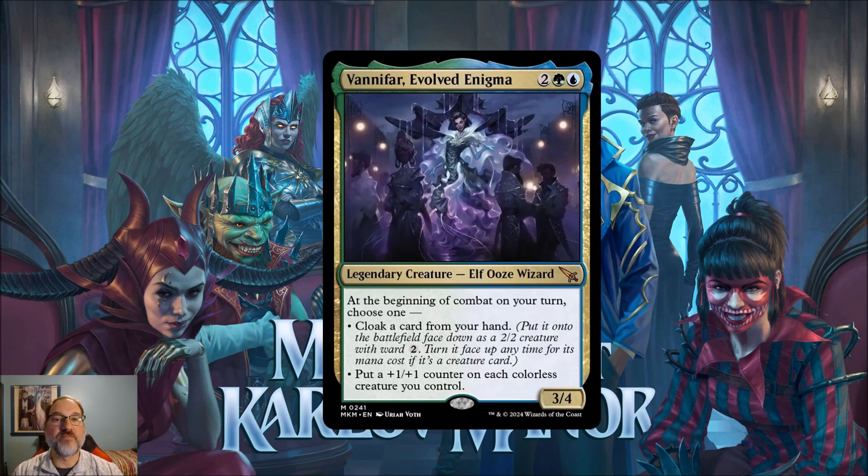First we've got Vanifar, Evolved Enigma, for two, a green and a blue mana. At the beginning of combat on your turn you get to choose one: cloak a card from your hand, put it onto the battlefield face down as a 2/2 creature with ward 2 and turn it face up any time for its mana cost if it's a creature, or put a plus one plus one counter on each colorless creature you control.